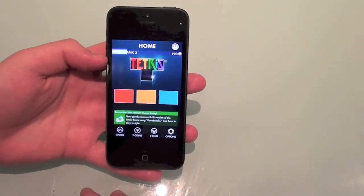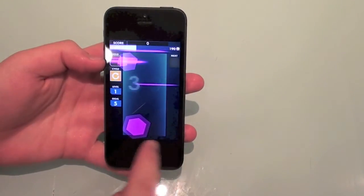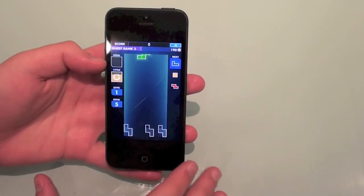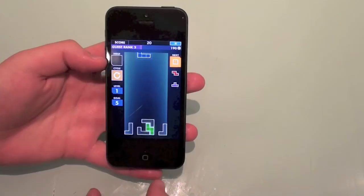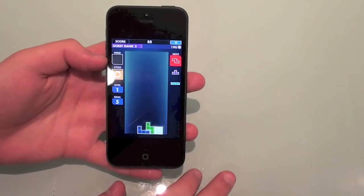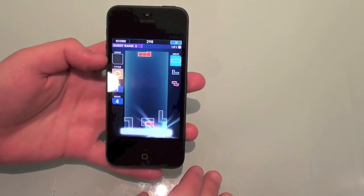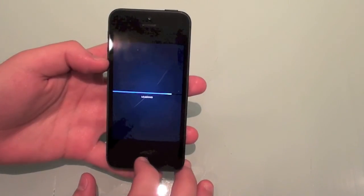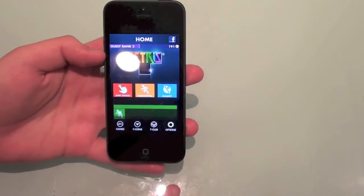Let me show you the One Touch mode that I really didn't like. I'll put new game, level one. You may know that some of these games are not optimized for the iPhone 5, so you get a black bar. In One Touch, I can just tap and it pretty much does all the possibilities for you automatically. I think it kind of takes the fun away — the speed you have to put in — it's kind of easy. That's my taste. Anyway, that's it for Tetris. Let's go ahead to the next game.